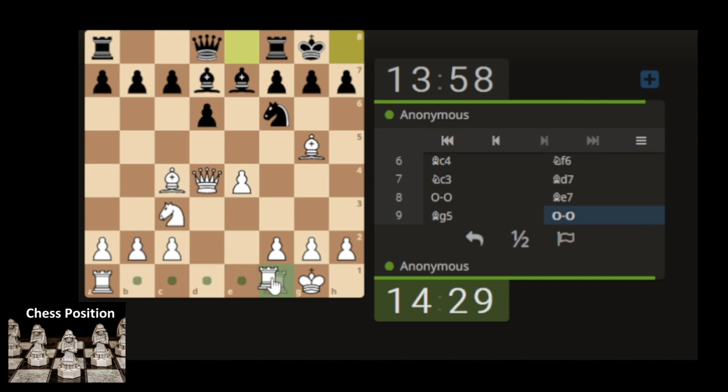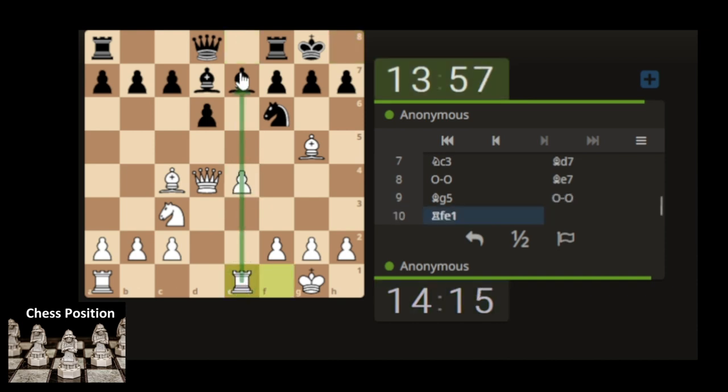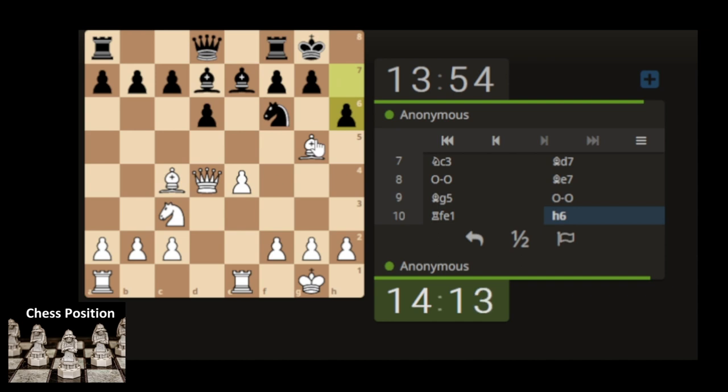Let's develop the rook. Actually, I don't think this one's good — attacking the knight, because the knight moves somewhere and this bishop's got no protection. Let's just go simple, attacking the bishop anyway. Let's move the bishop.